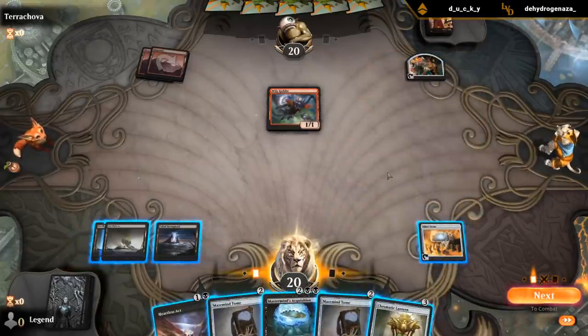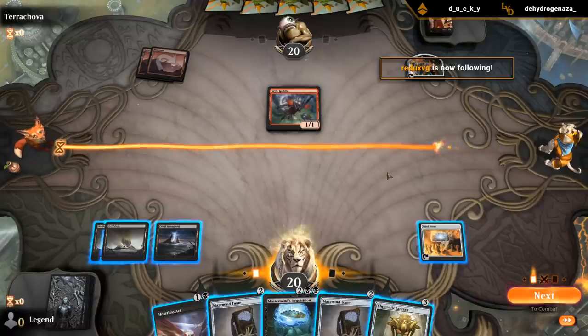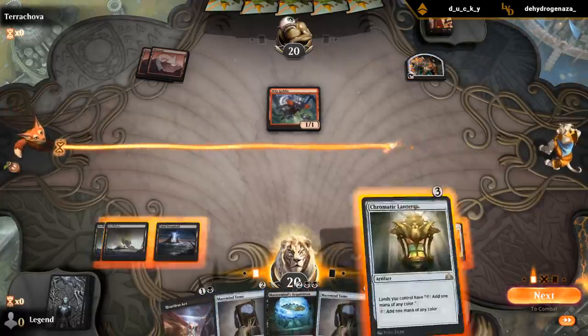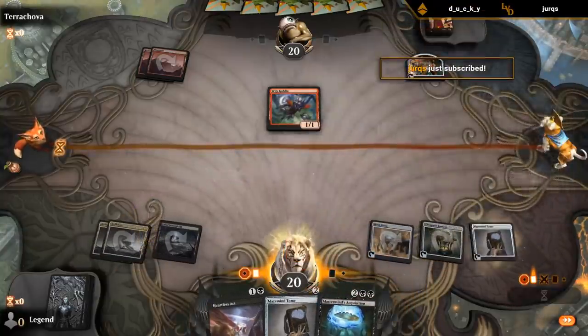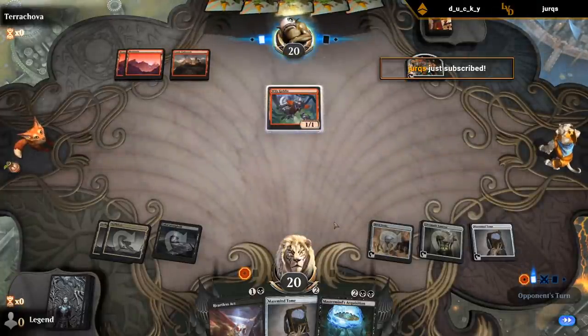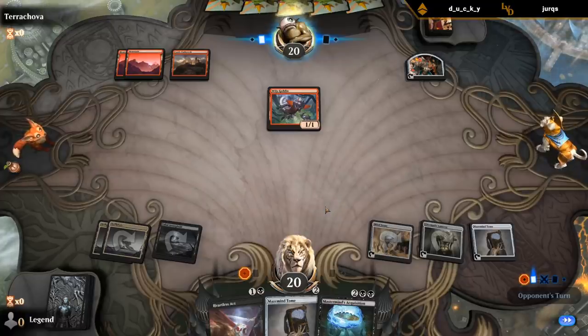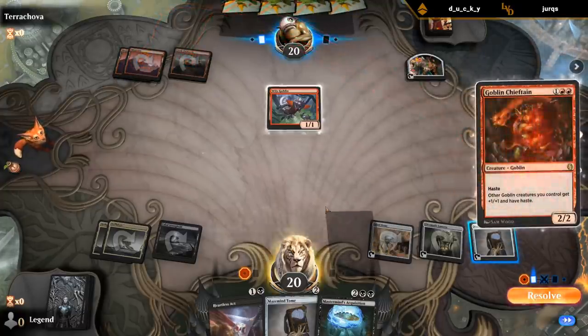So against Goblins, what's my game plan? Heartless Act the Krenko. Acquisition can maybe get a Massacre Worm if they make a ton of Goblins and I'm not dead yet. Or we can just try and ramp into Ugin as a reasonable strategy. I think the game plan is to work our way up towards an Ugin, or try and get a sweeper to make sure we don't die right away.